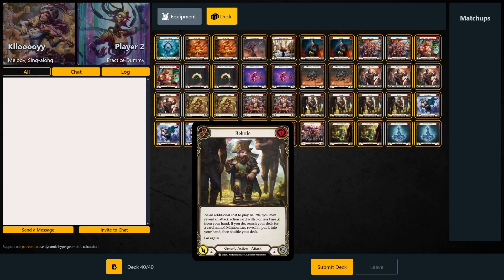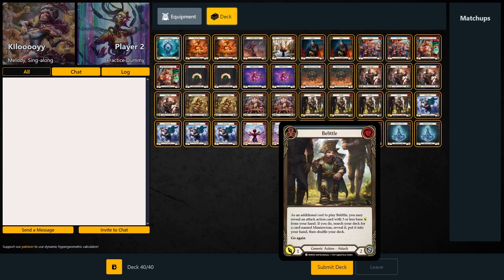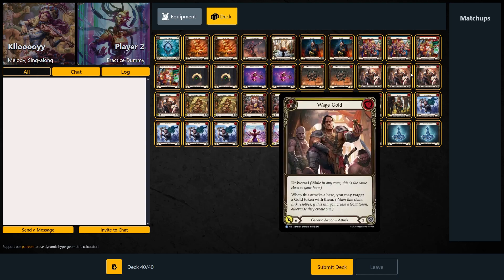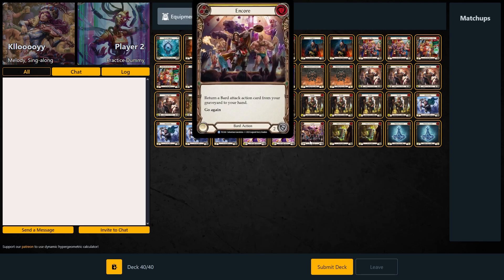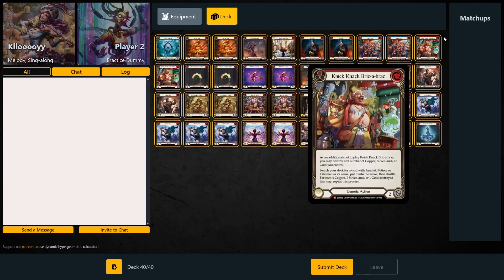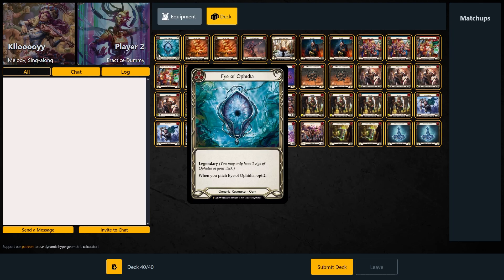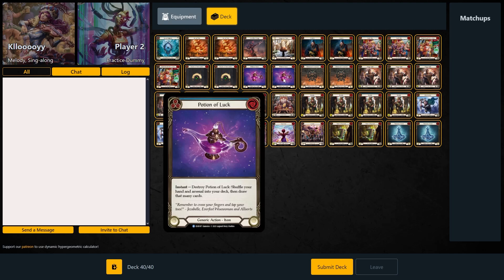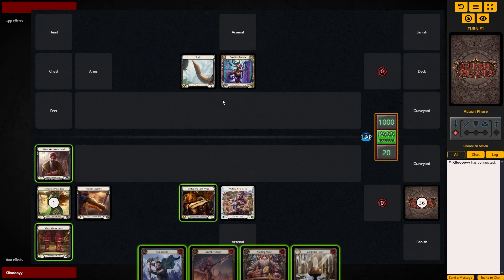Belittle and Minnowism is the big one that Fish and Blood pointed out. You can use Belittle to search out Minnowism, which is fantastic because it allows you to float resources and put another blue or yellow into your hand. Performance Bonus is in there too. Wage Gold — blue or even yellow — if we get it into our graveyard, Encore becomes a pay-one, maybe float resources, search out a blue or yellow, similar to Belittle. I have an Eye of Ivafidia just because of the Opt and it's blue. I feel like running more Opt, but that goes against Hope Merchant's Hood and the Potion of Luck.